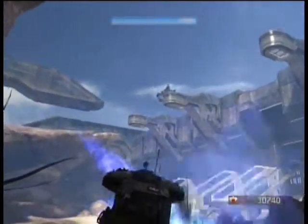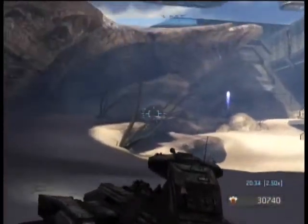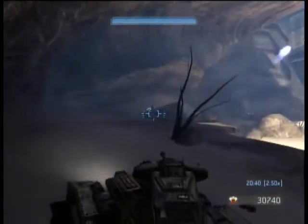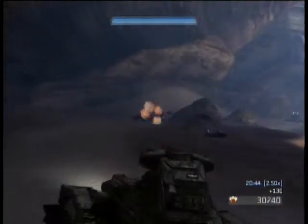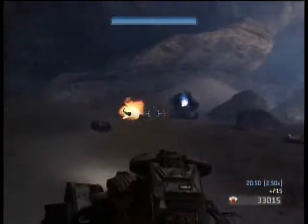If you want to kill that phantom for some extra points, go ahead — just remember that you'll have wraiths shooting at you. For the 15,000-point achievement, it's pretty easy math: if you have a 2x multiplier, you'll need 7,500 points. If you have a 1.5x, you'll need 10,000. Pretty easy.